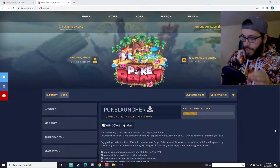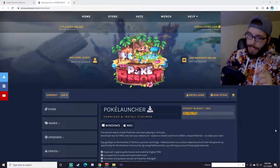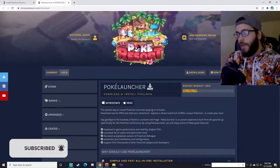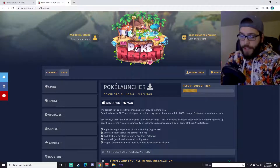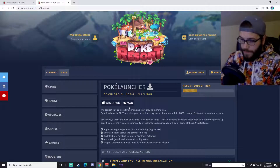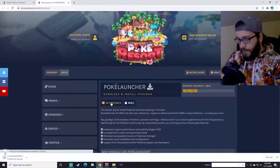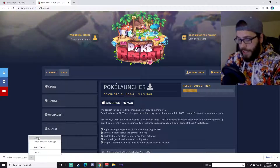One thing I do want to mention before we get too far into the video is that you do need Minecraft Java Edition to do this. If you do have Java Edition and you're ready to go, the first thing you're going to need to do is go to PokerResort.com — we'll leave the link in the description down below just to save you some time. Once you're on this website, go to Windows or Mac, whichever one you use. Get the download started, and when that is finished, go ahead and hit Open.